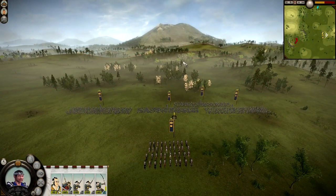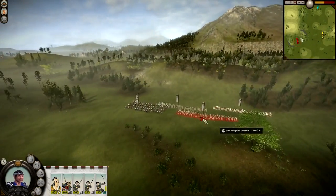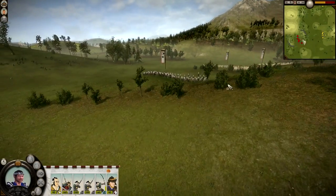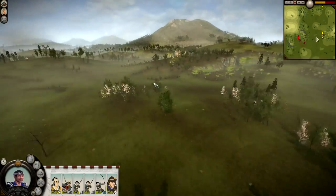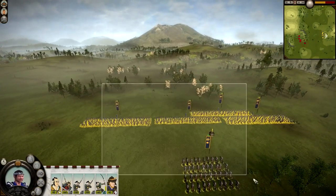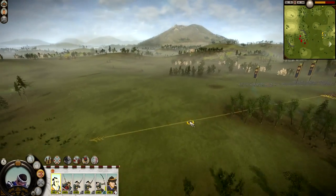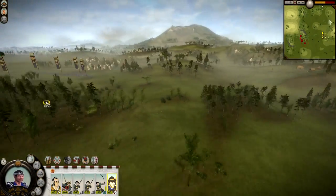We're going to hit the start button. The enemies are over here. Date Yoshinori is my unit here - I want to keep him alive in this battle. I'll drag him over there, and of course my general is over here reinforcing. We're going to bring him nearby as well and have a quick look at our units.